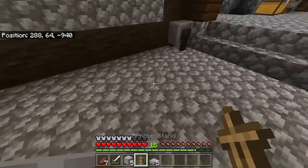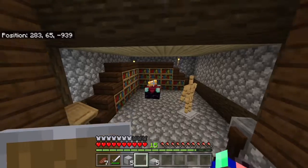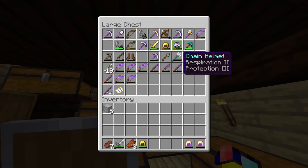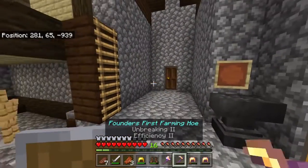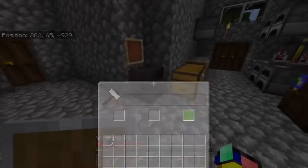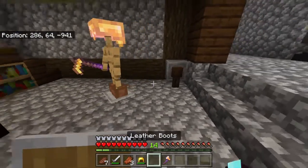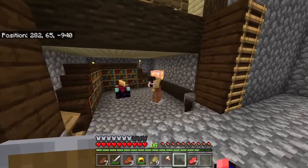I feel like putting an armour stand here could fill the space quite well. The armour I'm going to put on it is going to be the one I found in the first ruined portal, as well as that golden chestplate that I renamed. I'm going to combine these helmets to make it slightly better, and I'm going to put leather pants and boots on it as well to hide the actual armour stand, because I think that may look a bit better.